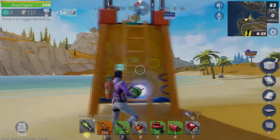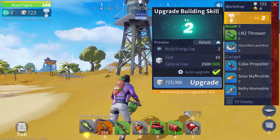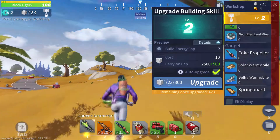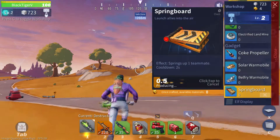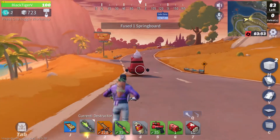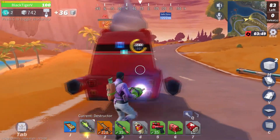Hey, what's going on guys, this is Tiger from Black Tiger Visuals coming to you with Creative Destruction. This is part two of traps and gadgets. As of the update they added the springboard and the war mobile, and I'm going to show you guys exactly how to use these. You make them exactly the same way as you make any of the other gadgets and traps in this game — you're going to need your bear figurine material as well as a few mats to make these devices.